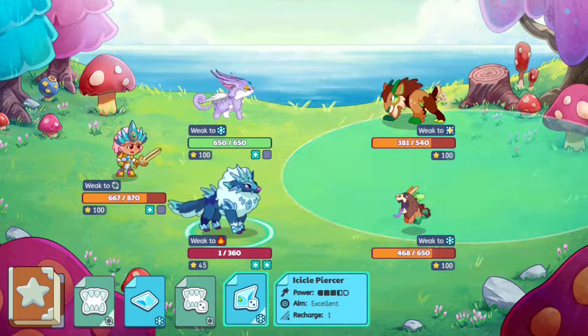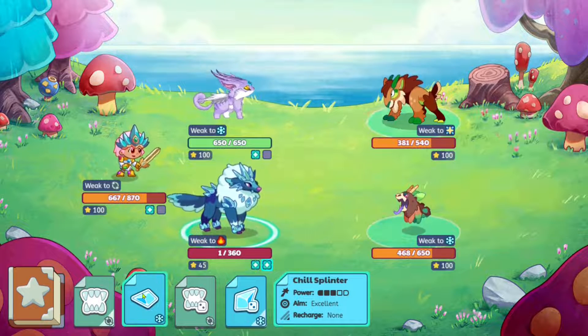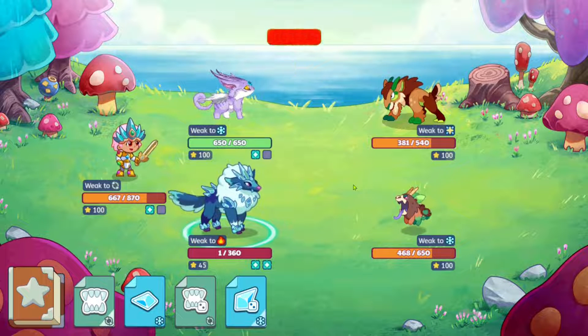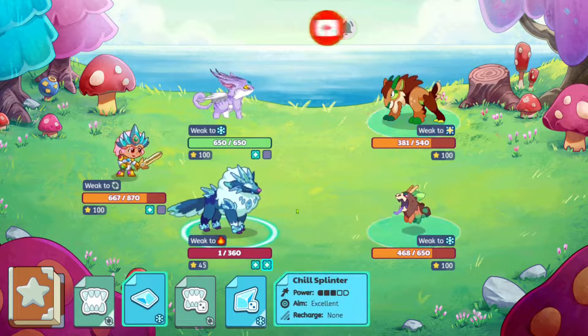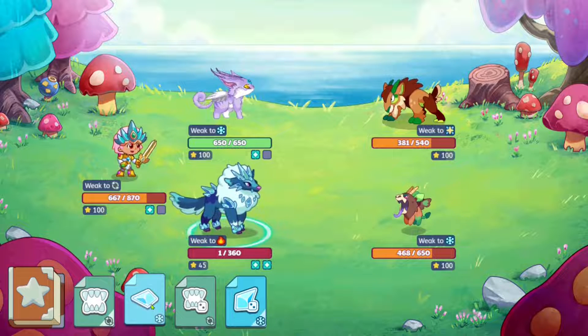It seems like the targeting will randomly choose one of the enemies. If you try casting a spell where both enemies are visible, I believe both should take damage. When two targets are shown selected that means both are being hit. It's not clear how the system is selecting which person casts their spell first.